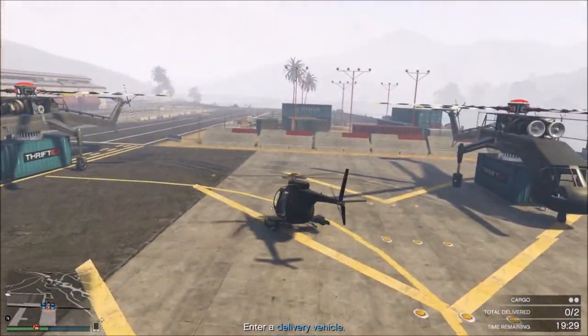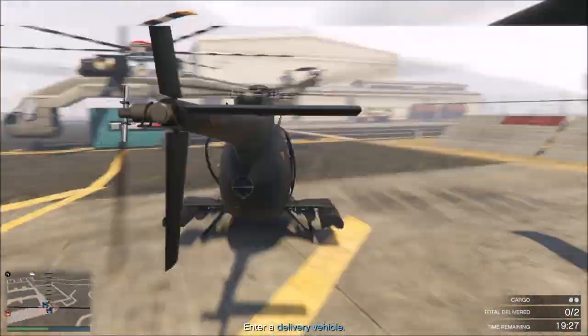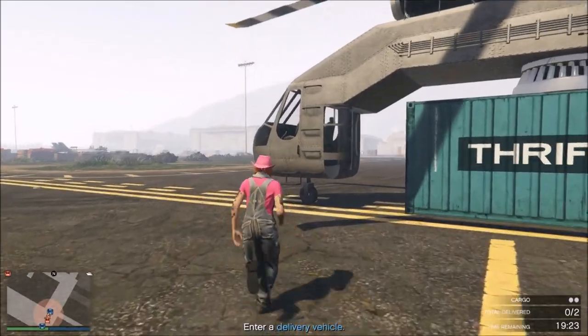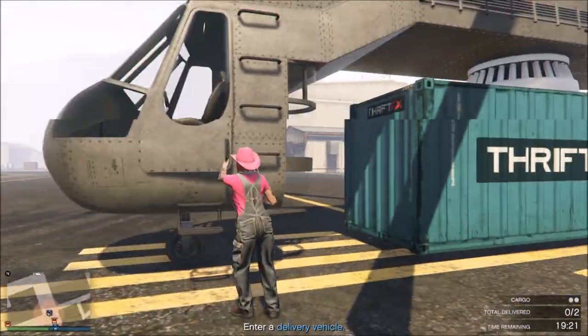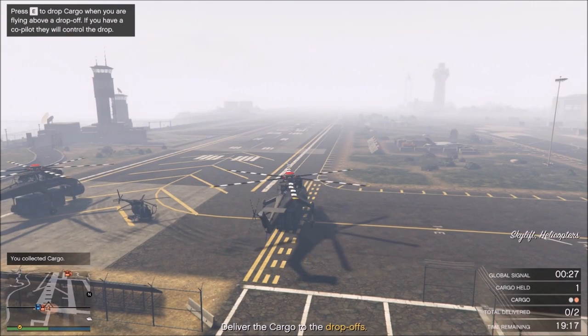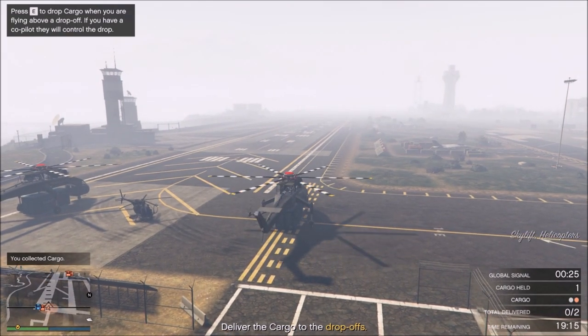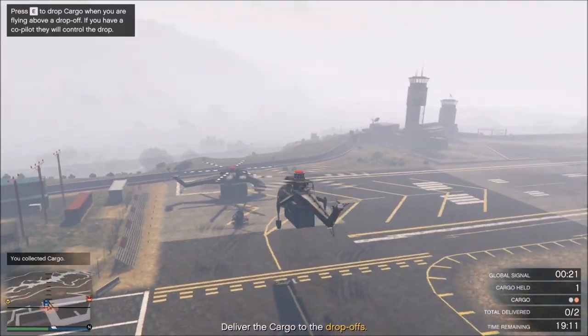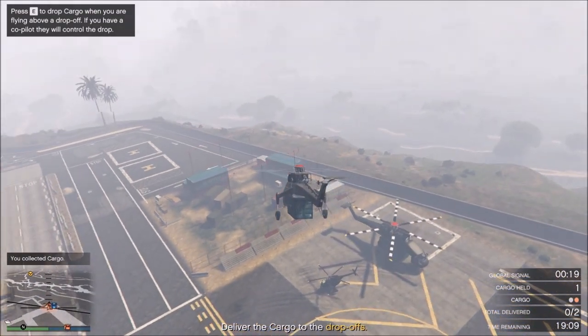You deliver the cargoes to one or multiple different locations — up to five places. As usual, you may have to make two or more trips if you have a lot of cargo in your hangar. During the sale you can also use the Skylift, which is possibly the slowest aircraft in the entire game — and one that may never be available for purchase.